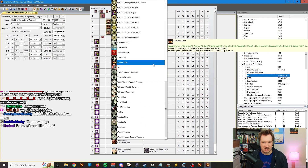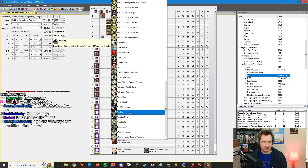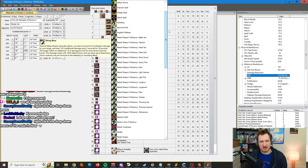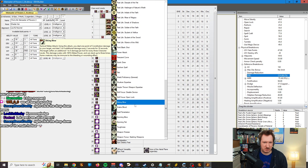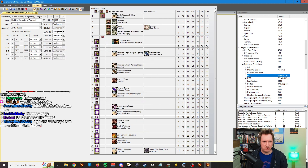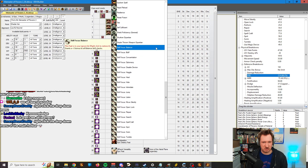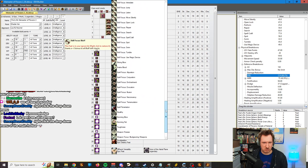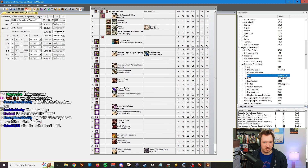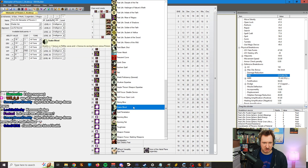And let's say there's a feat you never want to see — you're like, you know what, I never want to see Stealthy, this is useless. You right-click it and it disappears. It now hides that from you so you can never see the Stealthy feat ever again. Now let's say accidentally you clicked and you're like, wait, I need Snakeblood, it's my favorite feat, and it's gone. It's not gone forever. What you do is go up to the Show Ignored Items list, click it, then go back to your feats. Now you can see everything that you've ignored. Then right-click Snakeblood, and now it's going to be unignored. When you go back to the menu, you can see Snakeblood is back on the list.